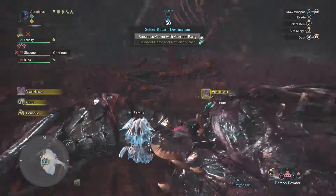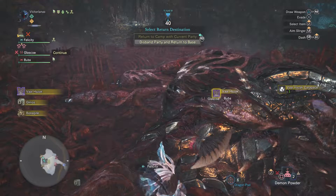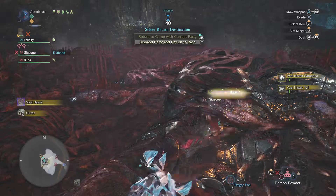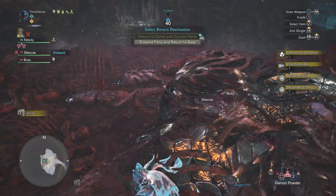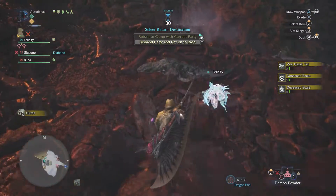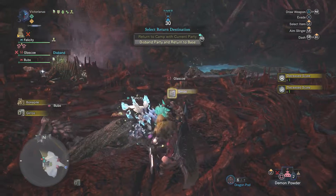Tempered Valhazak — not so much harder. He's also kind of a loot piñata. A lot of people use him to farm decorations and streamstones and hero stones — the augment stuff, you know, to upgrade your final weapon. That's really neat stuff that he drops. He's the easiest one, a lot of people think.